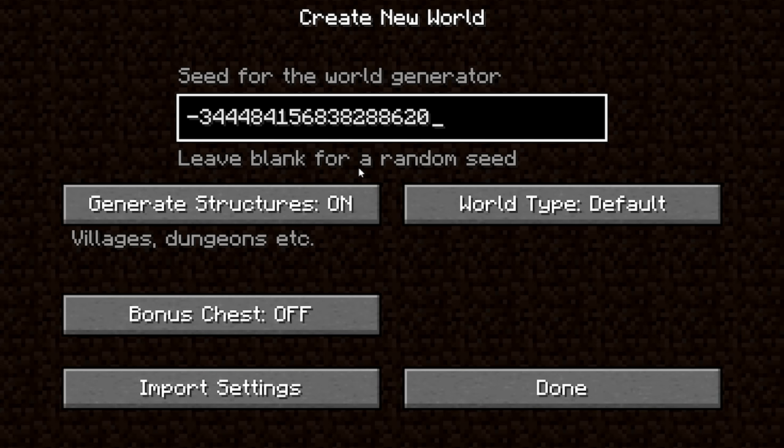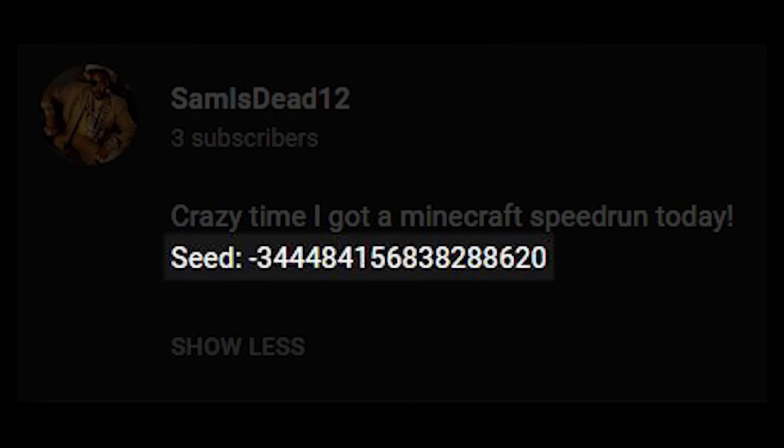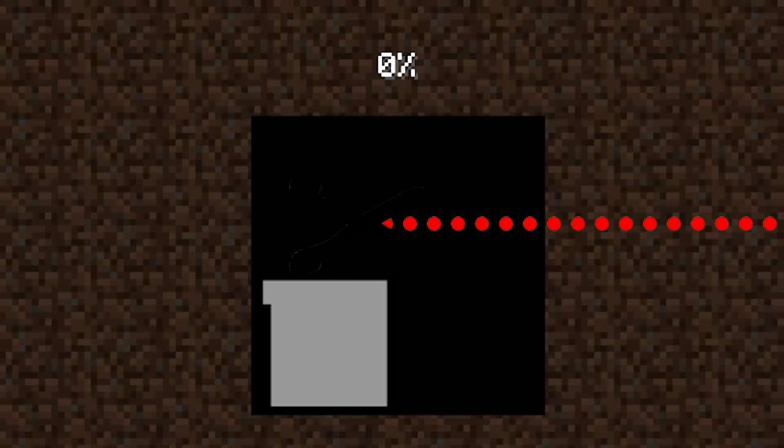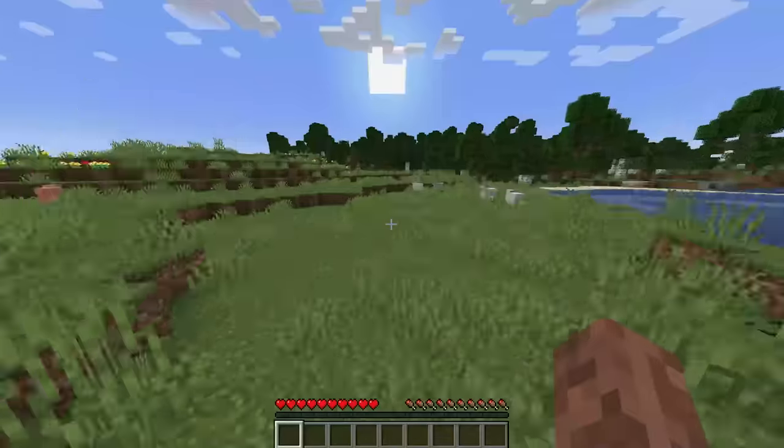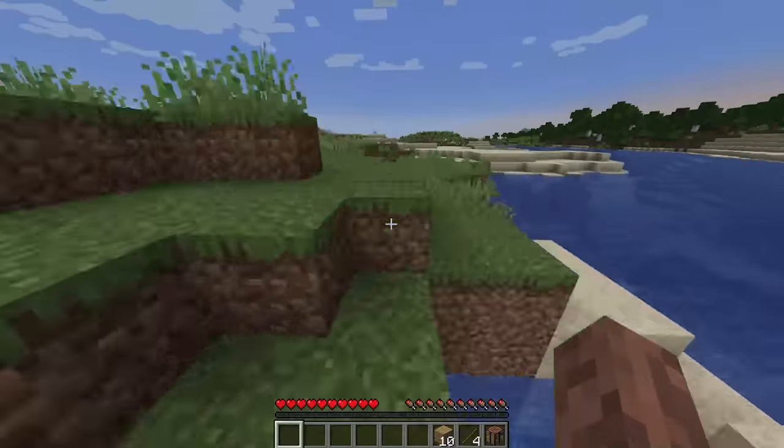In Sam is Dead's run, the white square spawns in the bottom left, but when I loaded up the seed provided by the runner in the description, I found out the square is actually supposed to spawn near the middle - showing us that the runner spliced his recording during the world generation process to make it seem like he hadn't already played on this world.